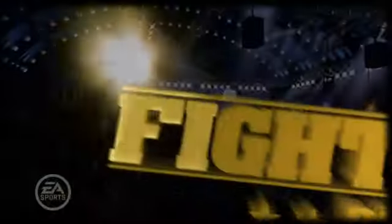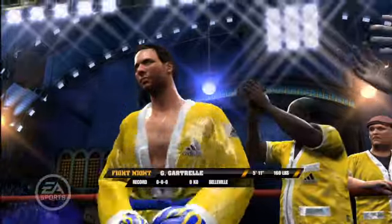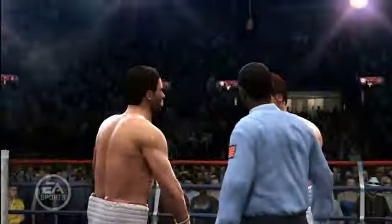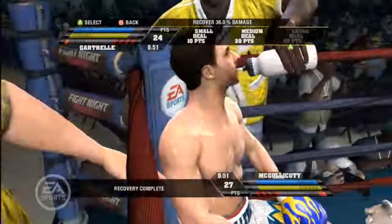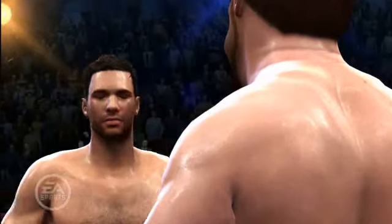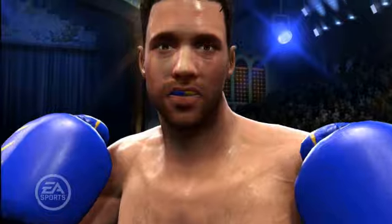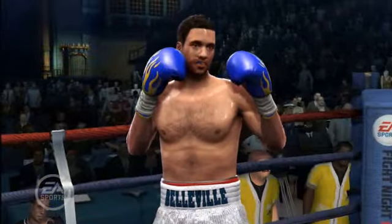You can also customize your ring intro music, so you can take whatever music's on your Xbox hard drive and that can be the music that you use to walk to the ring. You'll notice that once you're in-game, the likeness that you've created of yourself is so real it'll blow your mind, because Fight Night Round 4 has the highest poly count, which allows us to really push the visual likeness and quality of all of our boxers.